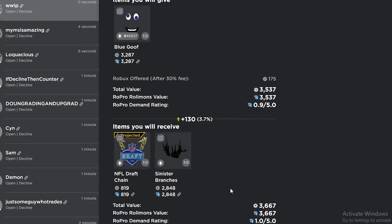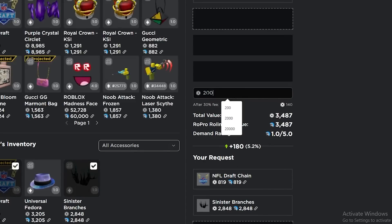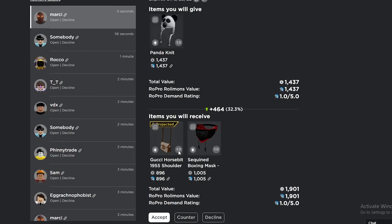This guy accepted, so I got rid of the Blue Goo and some Robux for Sinister and NFL Draft Chain, and I gained about 200 — not bad at all, that's a great trade actually.